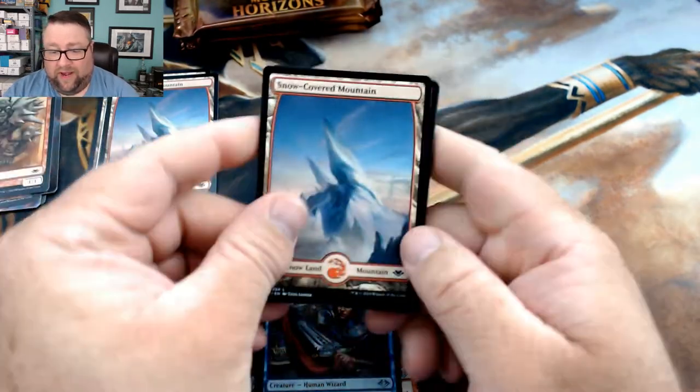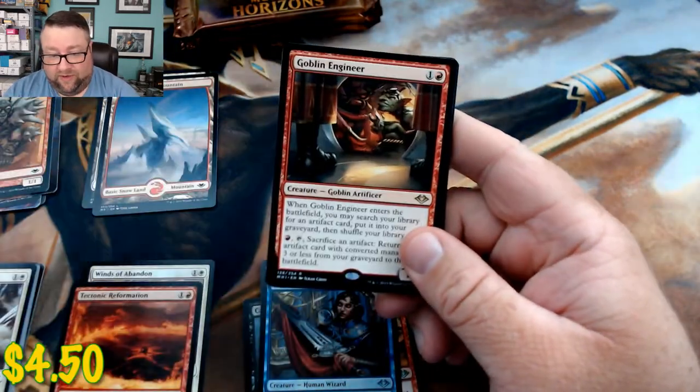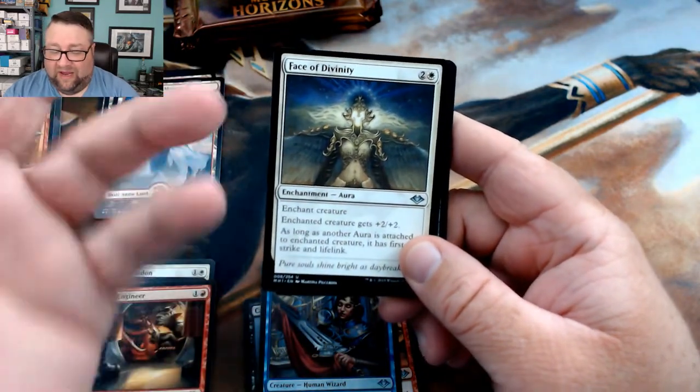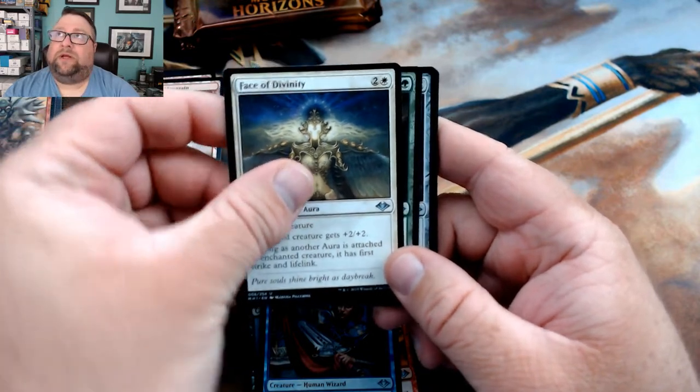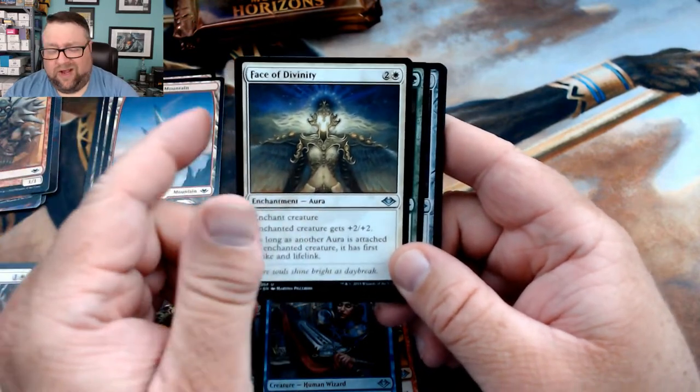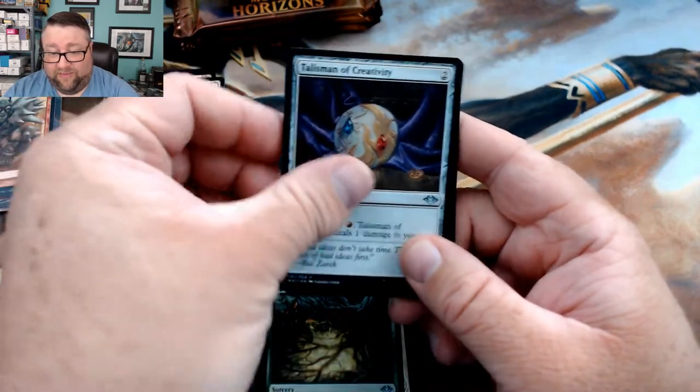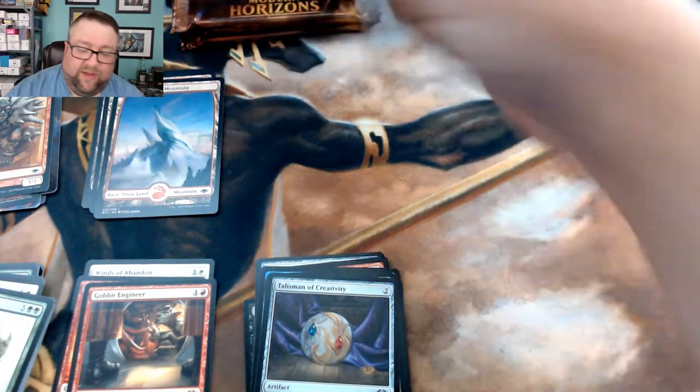We got a snow-covered mountain followed by a Goblin Engineer — that's fun, I love me some goblins. Then Face of Divinity, Regrowth, and Talisman of Creativity.